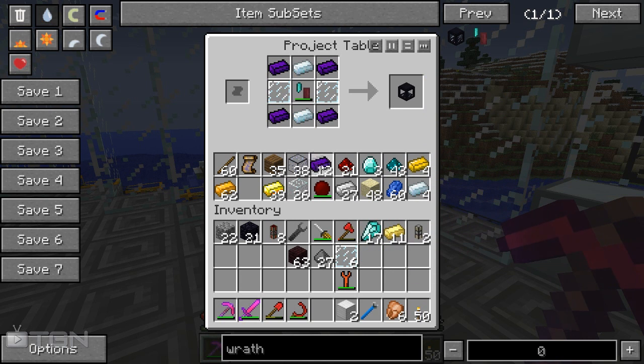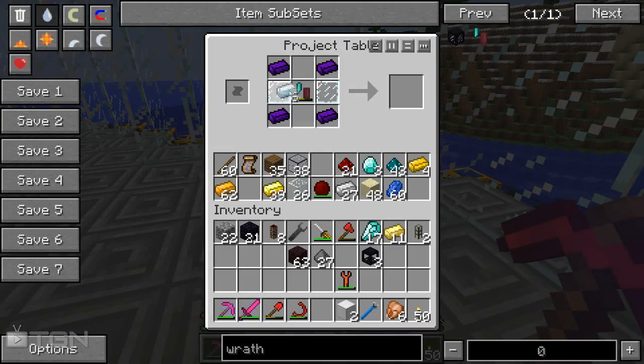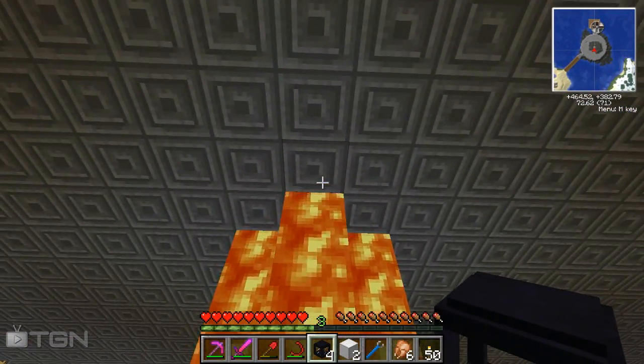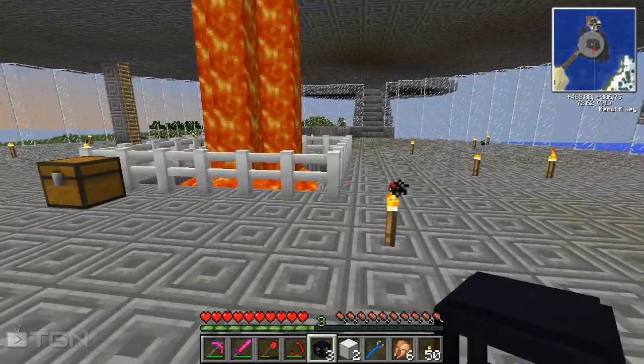I want to go ahead and craft a few of these, so I'll put this in here, put our glass panes back in here and just see how many we can get out of it — one, two, three. We really want one more so I'm just going to put these bits back in. We need a little bit more silver. Now we just put these like this, making one more of these. These are going to illuminate the area really well. I'm thinking of spacing them right here — we'll go one, two, three, four, five, six — we'll go around and do it this way.